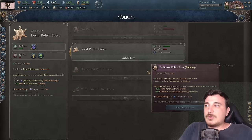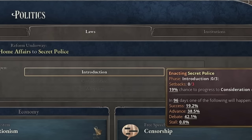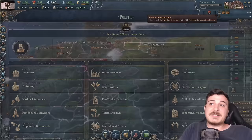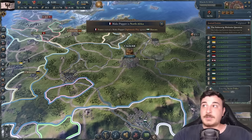We also want the dedicated police force afterwards to reduce the Junkers' political strength from the local police. The political system is different now — we have three phases: introduction, consideration, and adoption, with three potential setbacks each positive or negative. It's a lot more difficult to pass legislation in 1.3. Older videos don't apply anymore because legislation was very easy to pass back then.